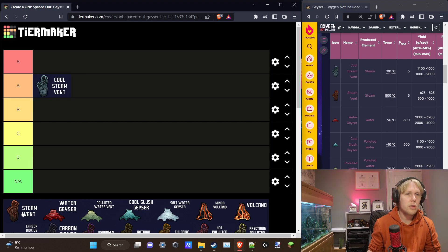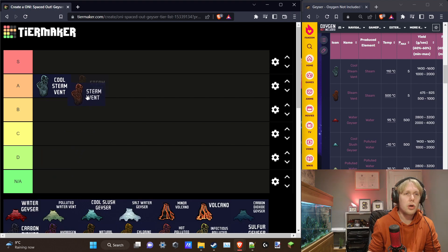Next, the Steam Vent. The difference is the water comes out much hotter at 500°C, and the yield is lower at about 750 grams per second — roughly half as much water with a lot more heat. You're not going to feed as many dupes' oxygen off this. The primary purpose of the hot steam vent compared to the cool steam vent is the actual heat and the power you can extract from it with steam turbines. You have to be quite clever setting up the steam turbines to use all the heat.